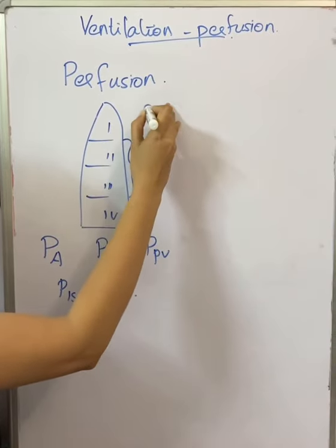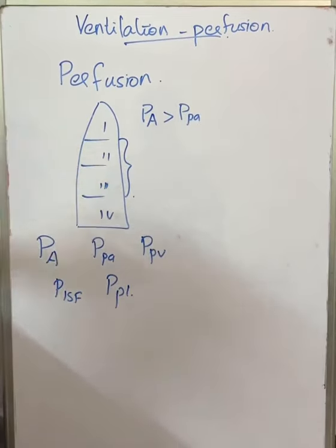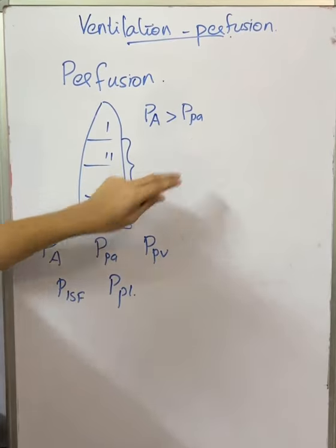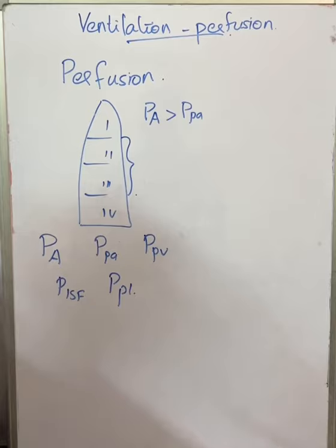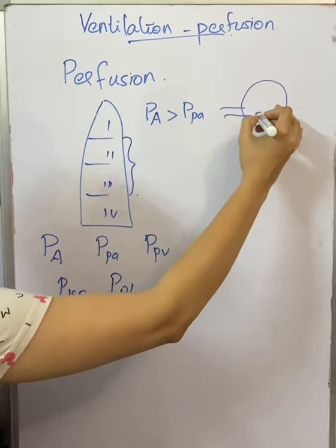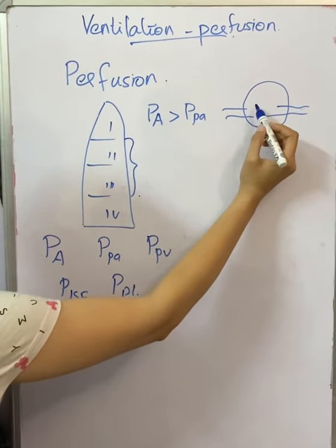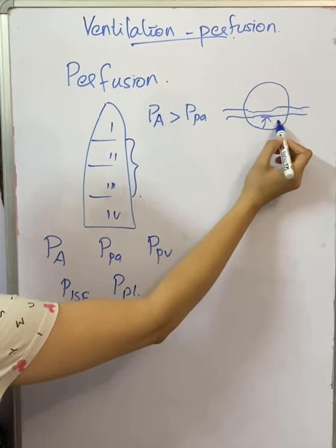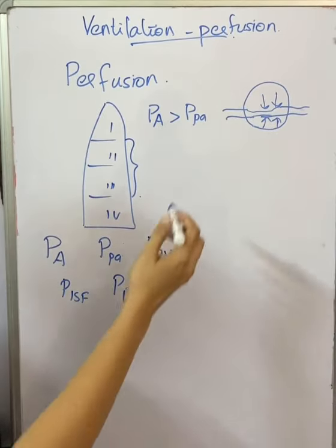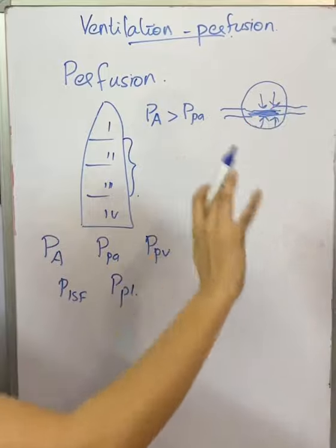In zone 1, PA is greater than PPA. As we go above the level of the heart, PPA will reduce, and at a point the alveolar pressure will exceed the pulmonary arterial pressure. The open alveoli, because of the high pressure, compress the artery — the alveoli compress upon the vessel so the vessel becomes collapsed.